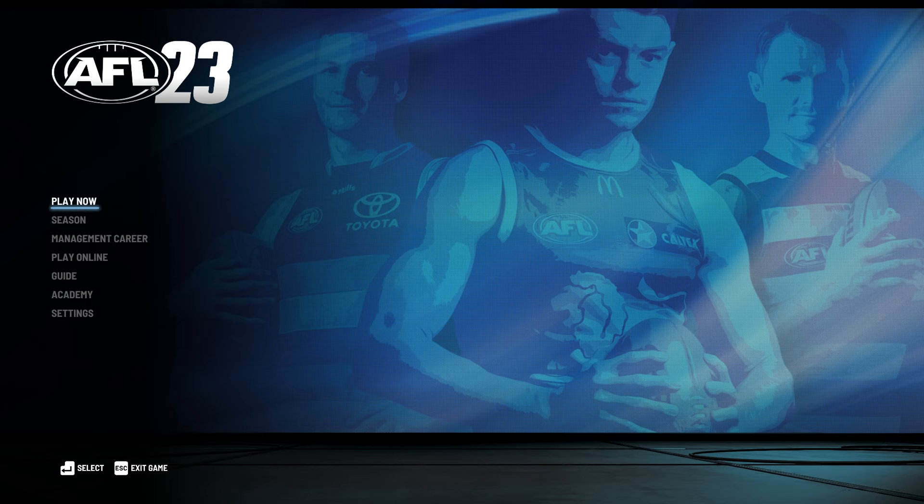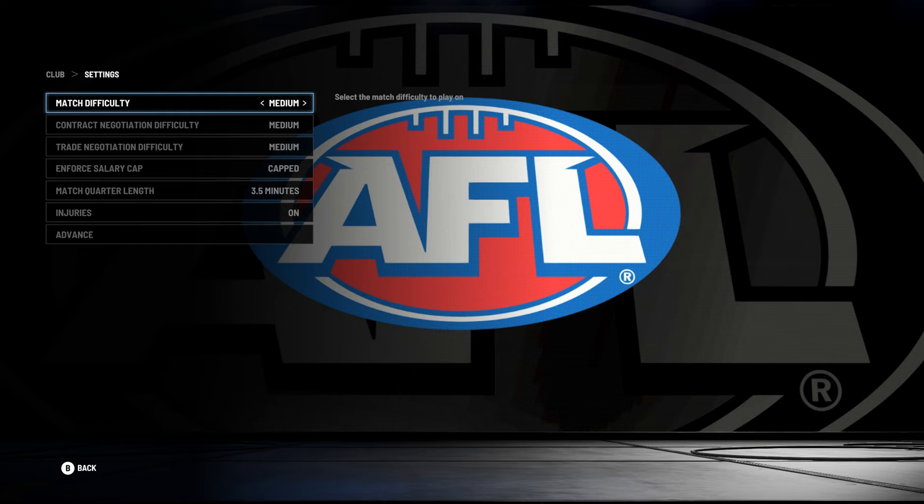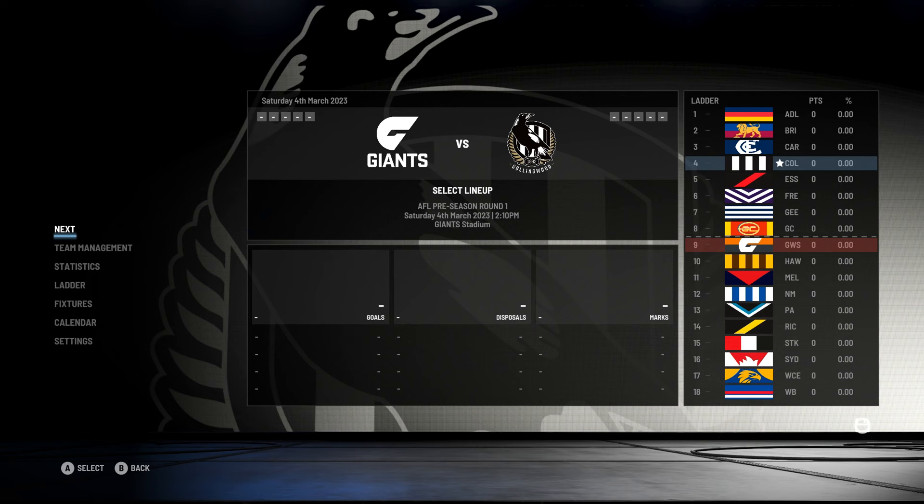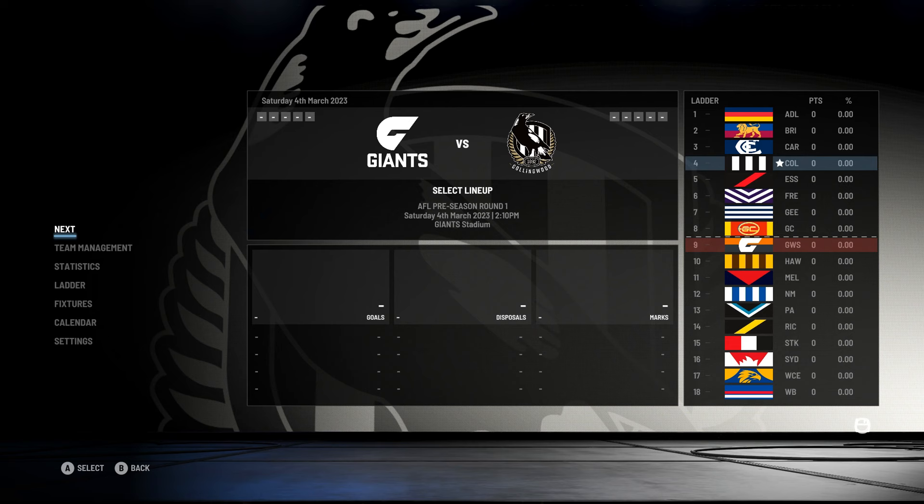We've already played as Richmond and Brisbane, so go and check out those career saves if you haven't already. Let me know in the comments which team I should play as next. Here are the career settings: hardest difficulty, 2.5 minute quarters. Let's get stuck into this save.